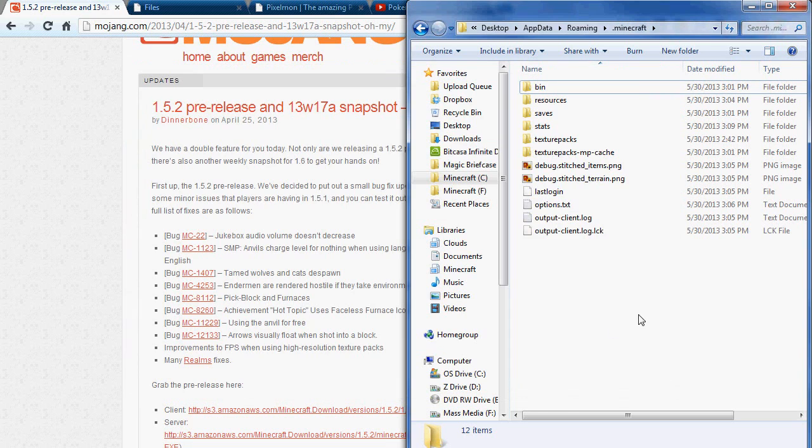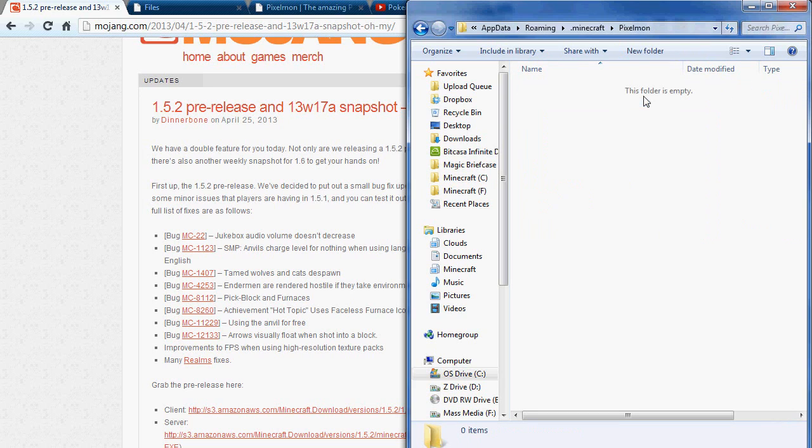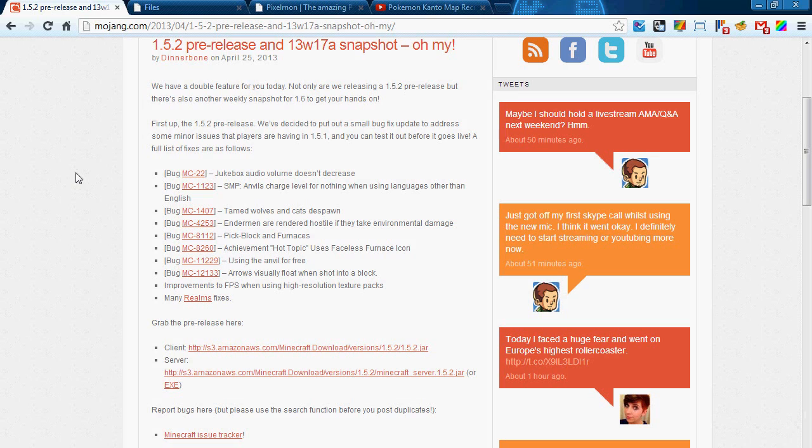I'm going to go ahead and close out Minecraft and we can actually start building stuff. First thing you want to do is have a designated place where you want your server to live on your computer. I'm going to go ahead and create a Pixelmon folder in my .minecraft folder — you can put it wherever you want. All of the Pixelmon stuff I'm going to be doing will be inside of here. First thing we're going to do is actually download a couple of things from Mojang.com — there will be links in the description.